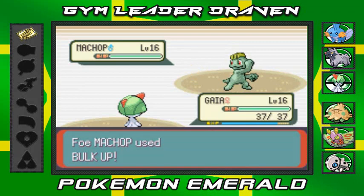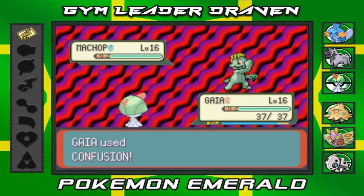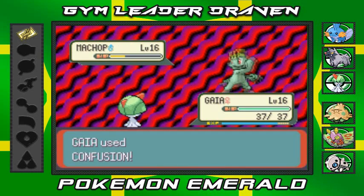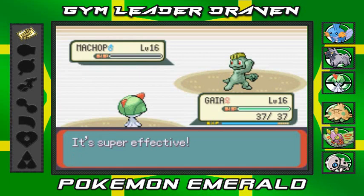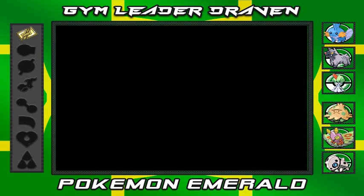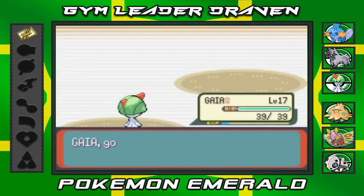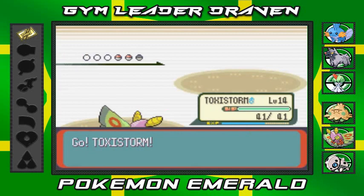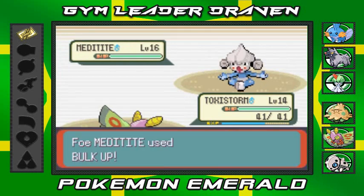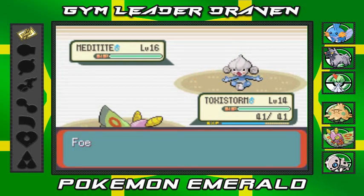There's that Bulk Up — like I said it was gonna do. Confusion attack and it's super effective! Machop goes down without getting an attack off! Gaia grows to level 17. Brawly now sends out Meditite — switching to Toxic Storm. Let's go with Gust attack. There's Bulk Up again. We have to get attacks off fast because flying type is needed here — Meditite is both psychic and fighting type.